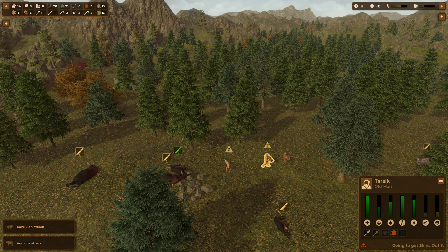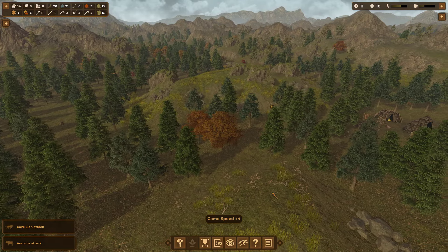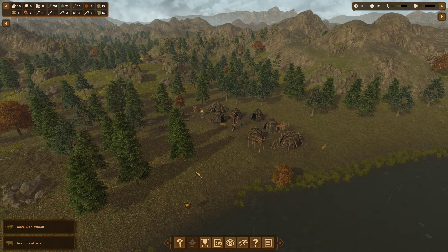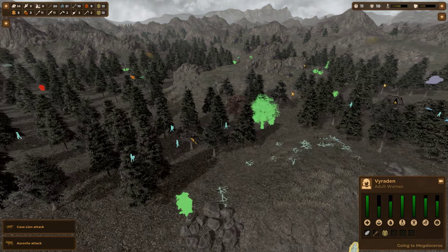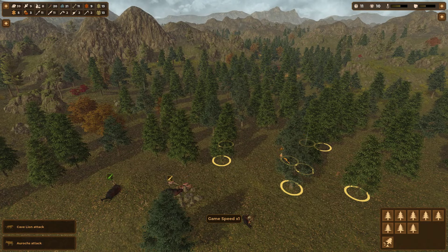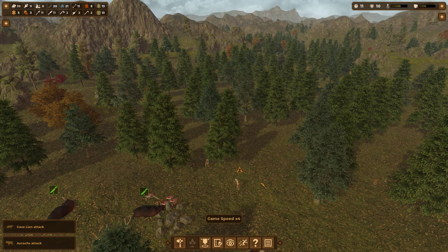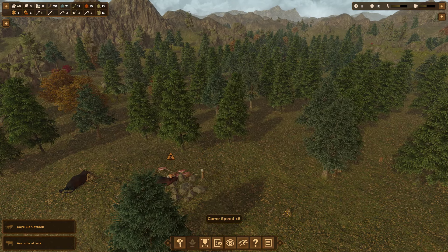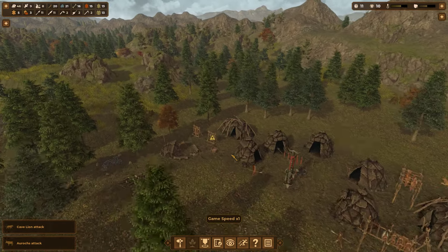Come over here and help harvest stuff. Everybody else back in town that has knives will come over and help harvest as well. We're going to tell them to actually go do that. Sometimes they will wander away - they have some weird issues with wandering off when they're not supposed to. Let's speed it up and get all that meat and skins back.